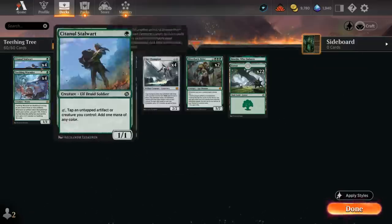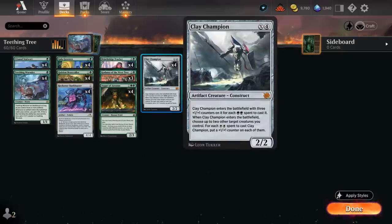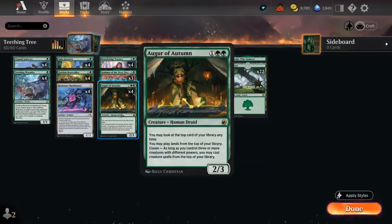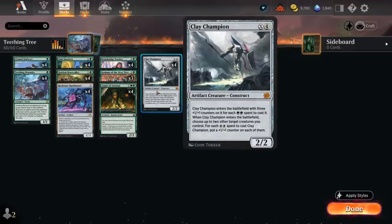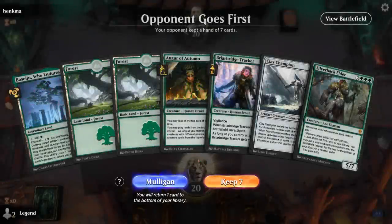With Clay Champion still scaling into the late game and clue tokens to sacrifice, Bankbuster to activate, and creatures to play off the top, there's usually no shortage of mana sinks. The mana base is 22 forests and one Boseiju — I want all lands to make green mana for Clay Champion. We could play green-white duals for Clay Champion's white ability, but I'll keep it simple and budget-friendly. Now let's jump into some games.